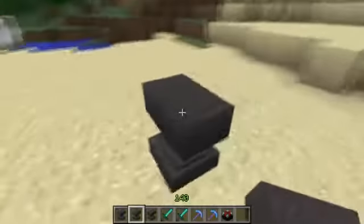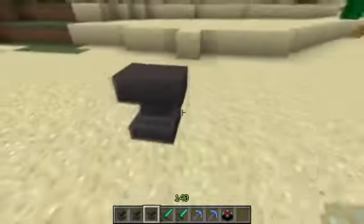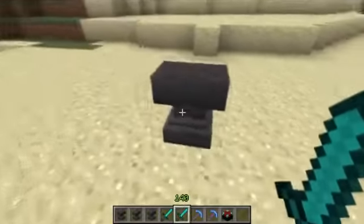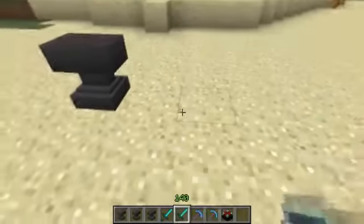So it looks like this — you can see it looks like an anvil. It needs to be a bit more angular I think, but since it's Minecraft and everything's blocky it seems to work well. Basically this will repair your items when you put two of the same item in. And also if you've got enchantments on them, it will stack them, so you'll end up with both enchantments from the two swords stacked on top of each other in one sword.